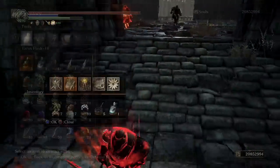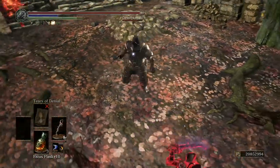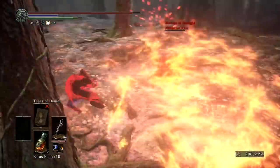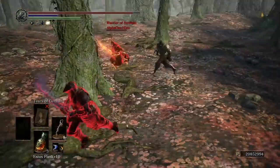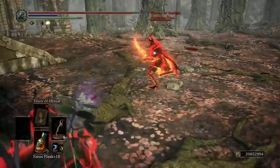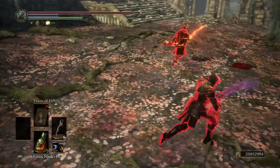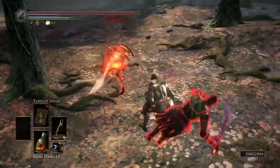Any range option can prevent you from focusing on the other person. That's why when you invade against a mage or a pyromancer, you always try to get the guy with the range option occupied. Here it becomes a lot harder because I'm trying to manage two players at the same time.